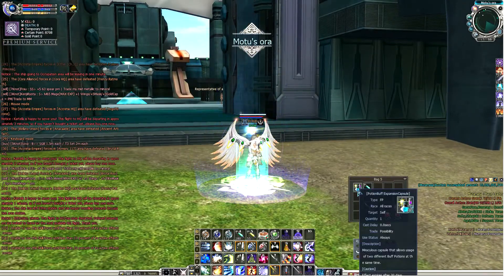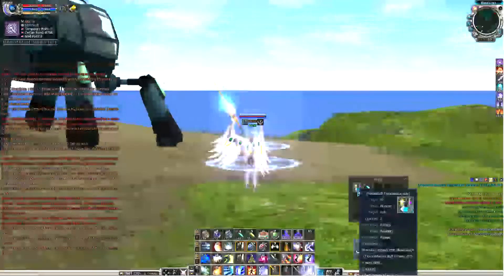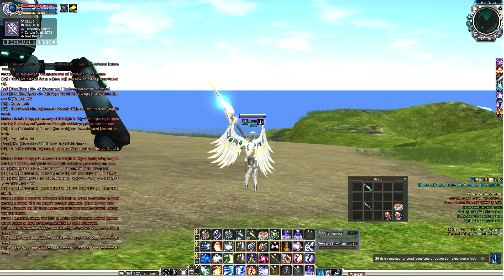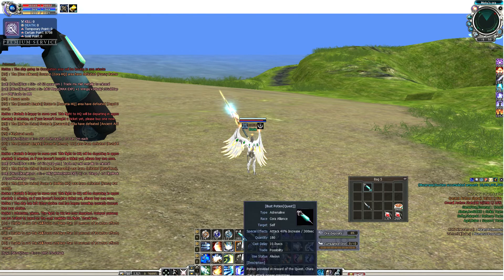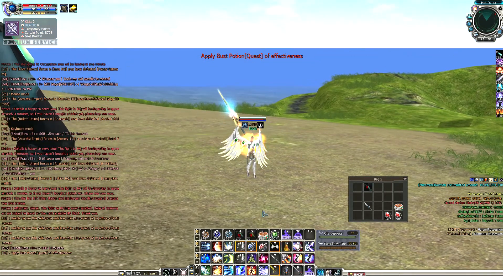It actually lasts for 30 days. Once you click it, it activates and the system will track until when it's going to be active. You always get a notification on your lower right — it says '30 days remained for the continuous use of a Potion Buff Expansion Effect.' Click OK.